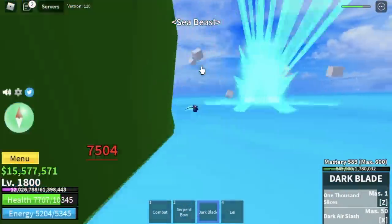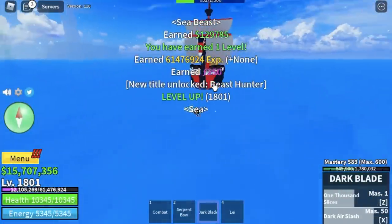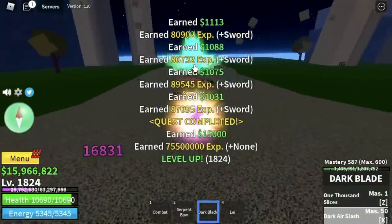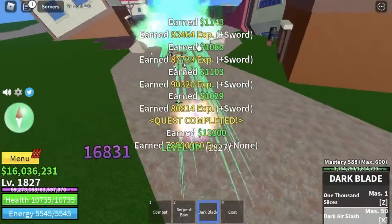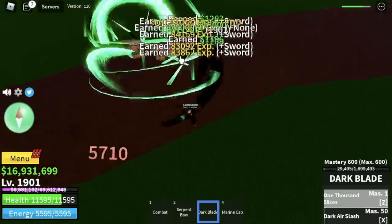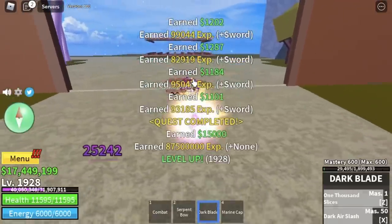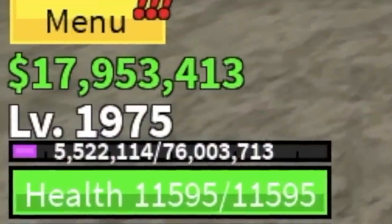We quickly defeat a sea beast and move on. Next island is the floating turtle. First mob: fishman captain — very easy to defeat, level up 25 times. Then the forest pirates — level up 75 times, reaching level 1900. Next, the jungle pirates — reach level 1925. After that, musketeer pirates: same strategy, lure 4 and defeat them. Do this twice to finish the quest. We leave this area at level 1975.